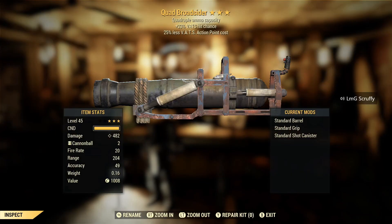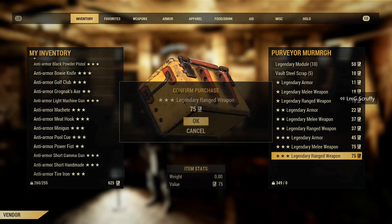Quad Broadsider — I'm getting punished for using one of these right before starting this video. It's not a bad find. The fact that it has increased accuracy, keeps you in VATS, and has the increased rate — I would actually call this a great find. I just have multiple Broadsiders with similar rolls, so I have a hard time saying this is a great find, but it actually is.